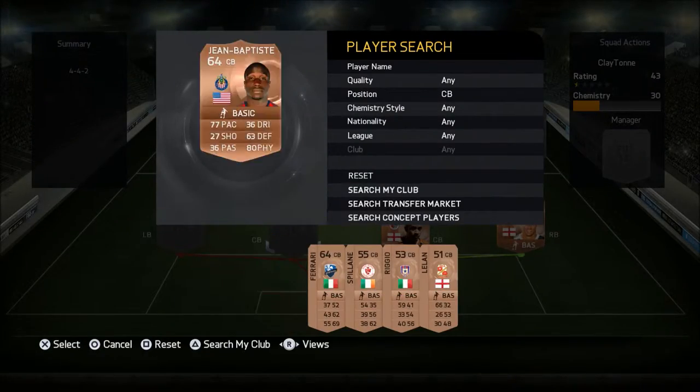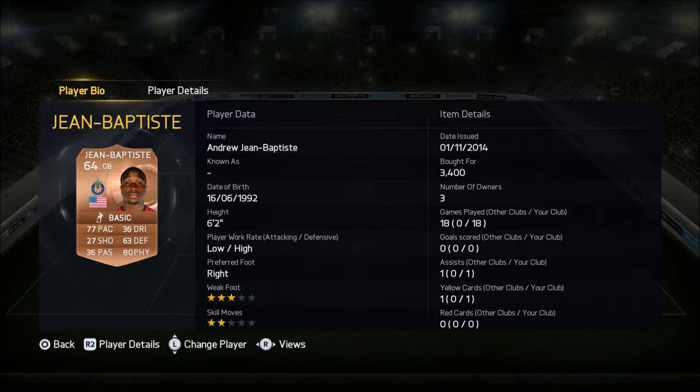Our other center back is Jean Baptiste — a terrific player, top top player. He can clear the ball very well. He's got 77 pace, 80 physical, great work rate, and he's quite the unit as well.